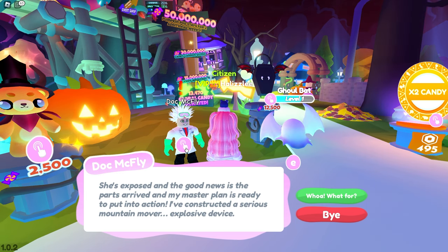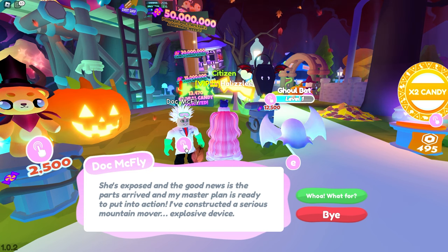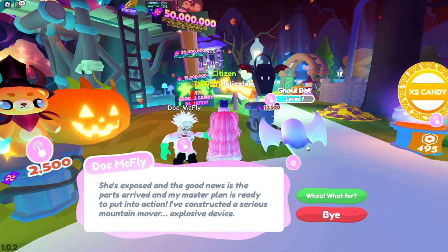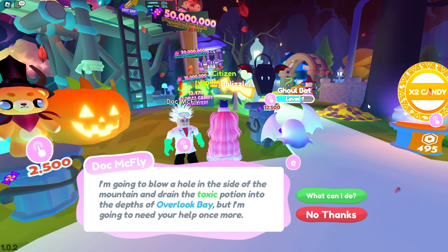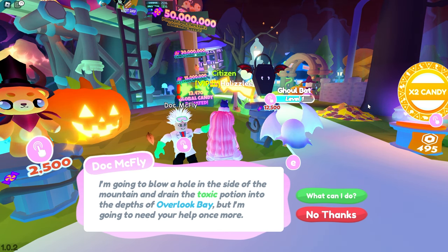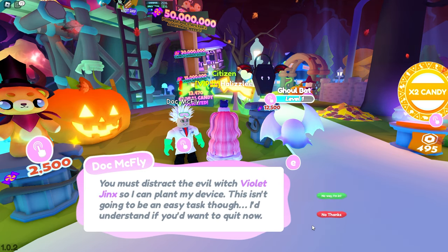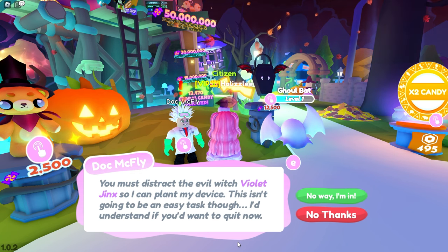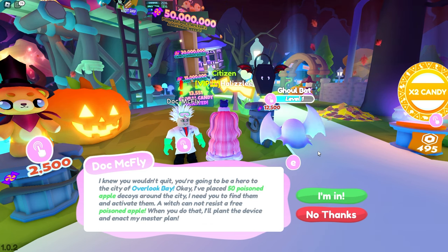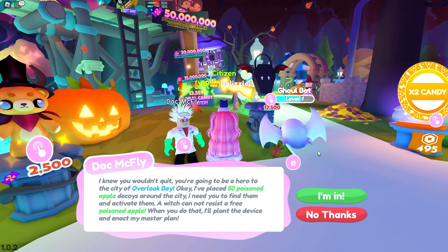She's exposed and the good news is the parts arrived and my master plan is ready to put into action. I've constructed a serious mountain mover explosive device. I'm going to blow a hole in the side of the mountain and drain the toxic potion into the depths of Overlick Bay, but I'm going to need your help once more. What can I do? You must distract the evil witch Violet Jinx so I can plant my device. This isn't going to be an easy task though. I'd understand if you'd want to quit now. I knew you wouldn't quit. You're going to be a hero to the city of Overlick Bay.